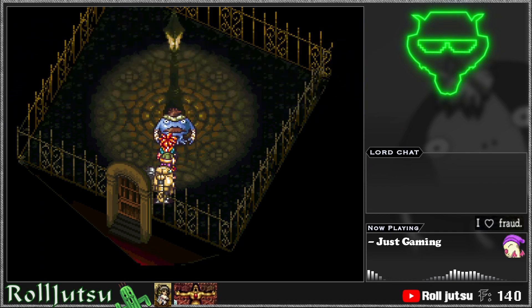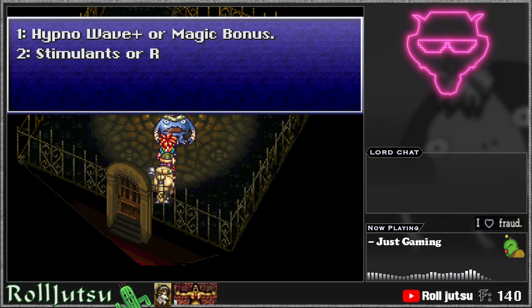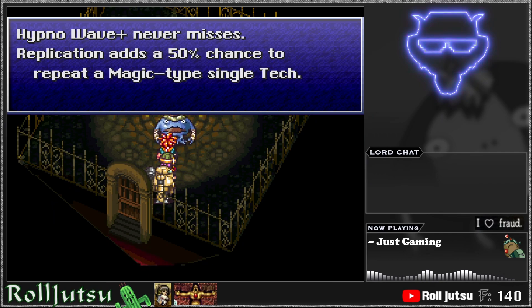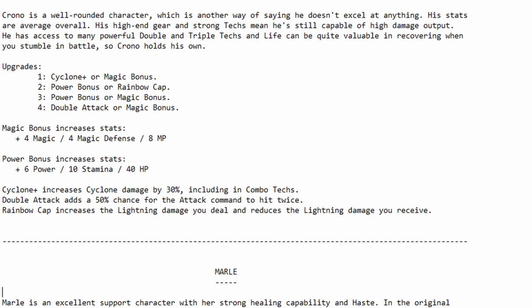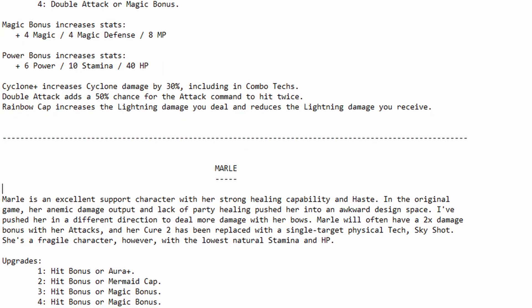Each character has some more basic upgrades like Power up, Strength up, Magic up, and so on. But I was immediately drawn to the unique ones for each character. Like Luka can get Hypno Wave Plus, which makes Hypno Wave never miss. Chrono gets Cyclone Plus, which makes Cyclone and all the group techs that involve it do 30% more damage. Luka also gets one called Replication — where anytime she does a magic spell, there's a 50% chance she'll recast it. I imagine that's insane once you get Flare and stuff. Some really cool options here.